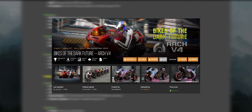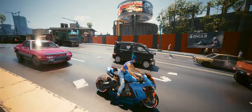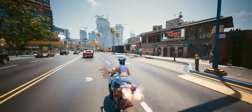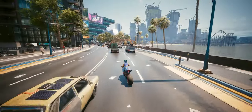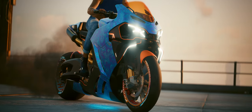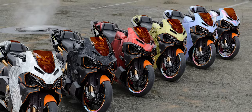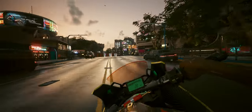Next is the Bikes of the Dark Future Arch V4 mod, which adds the Arch V4 Paladin Sport Bike with six color variants. The bike is incredibly fun to ride, quickly becoming one of my favorites. The variants include carbon fiber, white, red, gold, a sleek blue, and a Mox version — all looking very, very nice. For an extra immersive experience, pair it with the Immersive FPP Bike Cam mod.